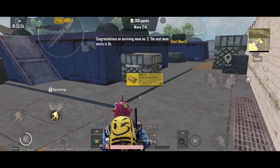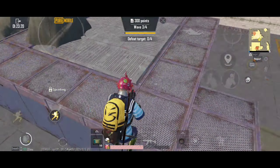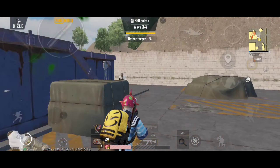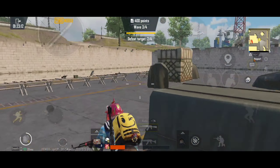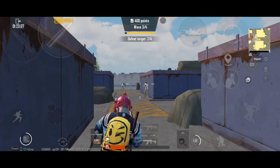In close range, M762 is better for snap aim because the damage ratio is 110 compared to AKM's 100 damage per second. Bullet speed is equal between both guns, and reloading speed is also equal.